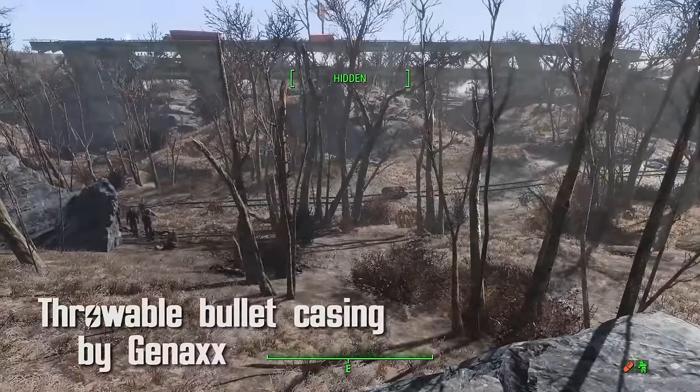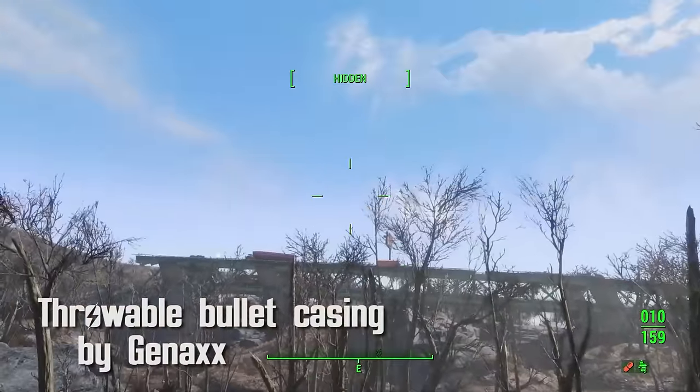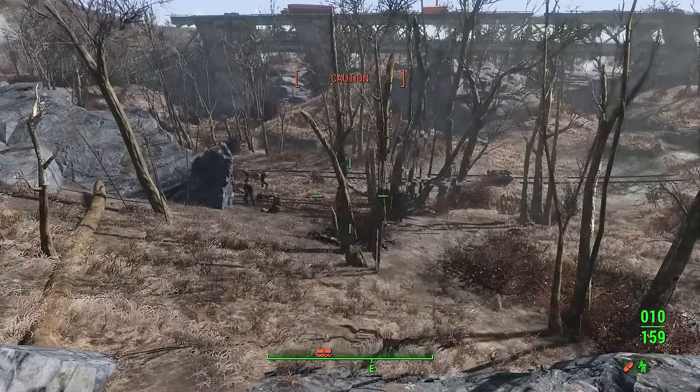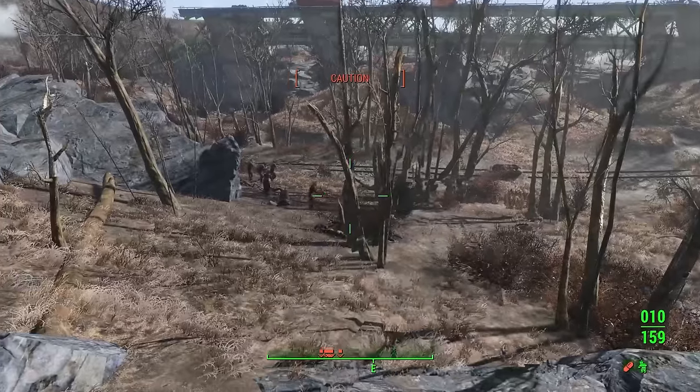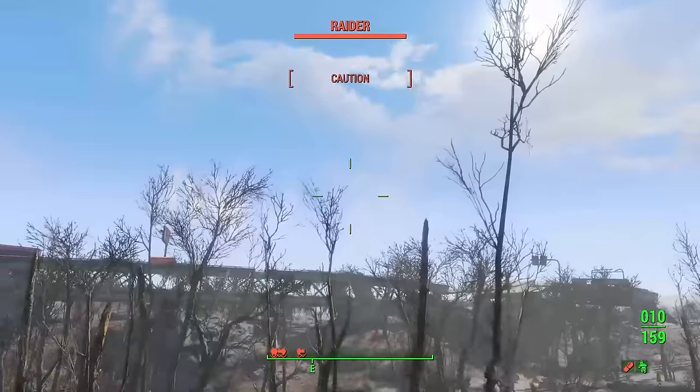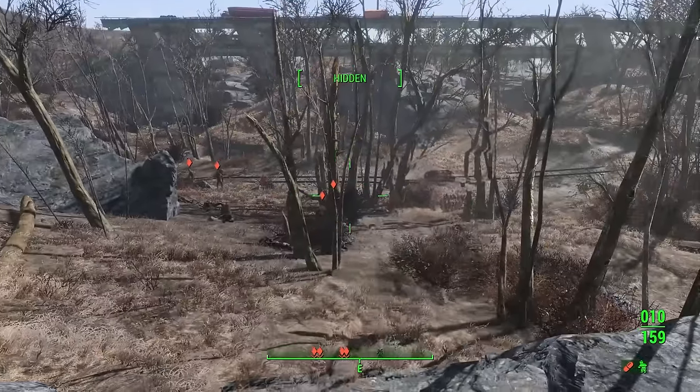Throwable Bullet Casing by GenX. Thrown like a grenade but acting as a distraction, the throwable bullet casing is perfect for stealth or non-violent players to get enemies out of the way — and then shoot them. Simply throw the casing, watch your enemy check it out, and then sneak by. Or shoot them.